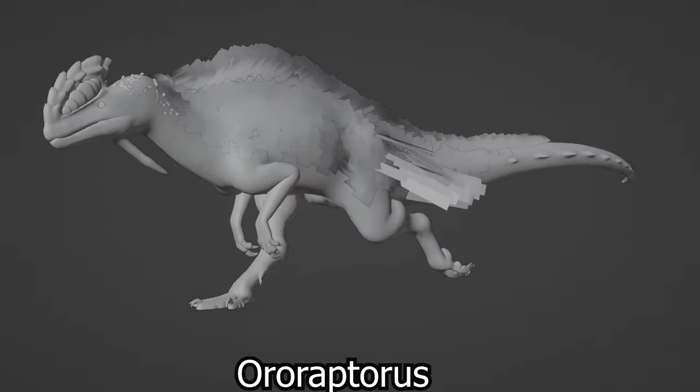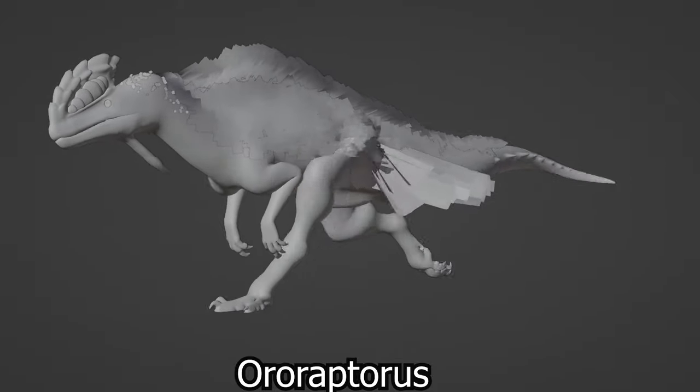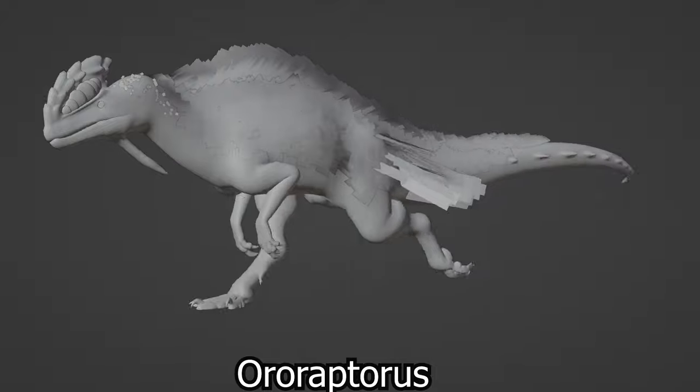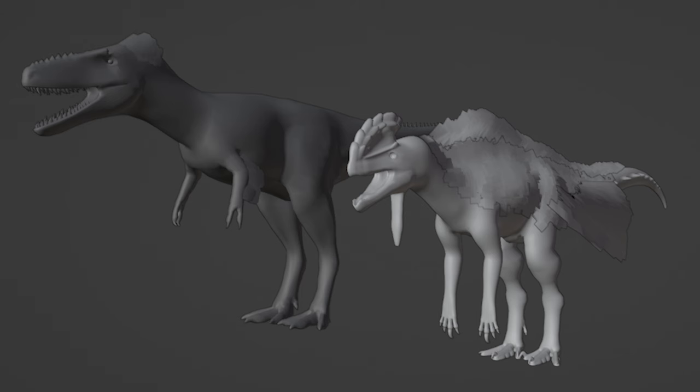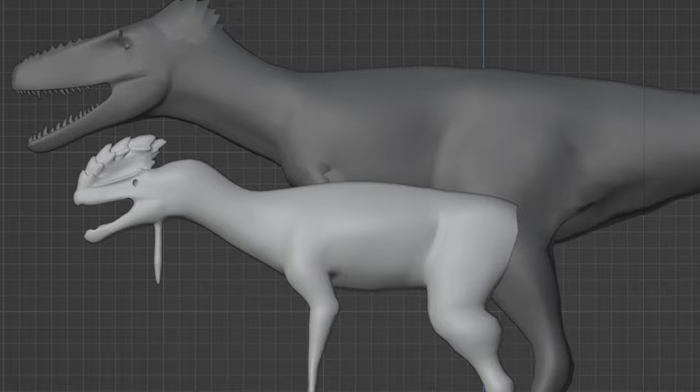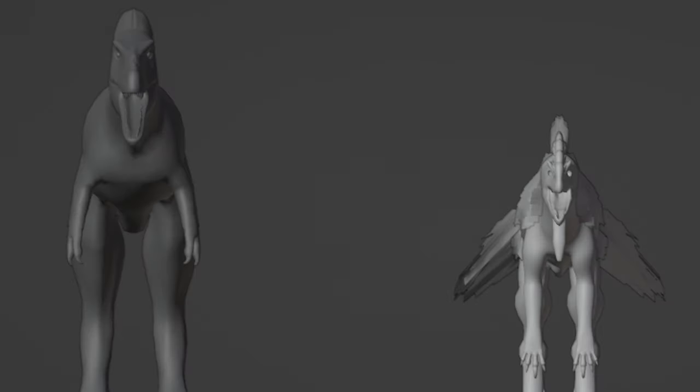Oro Raptoros is another new mod that looks like a Dilo and a chicken put together. It has that ridge on its nose like Moroquel and then that rooster dewlap. It's got really long back limbs and forelimbs and spines along the back of the tail. It's a little bit smaller than Alioramus, so I'm assuming it's about Concavenator size and will have about the same stats.